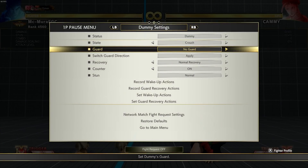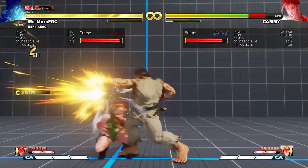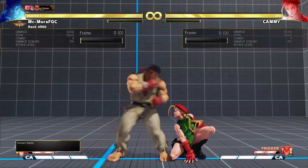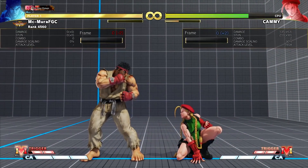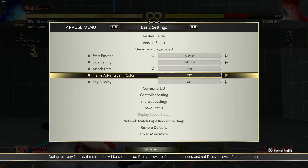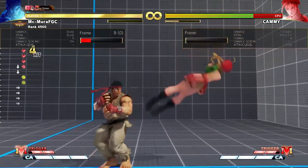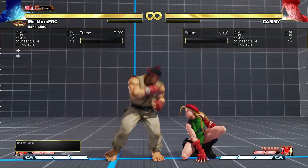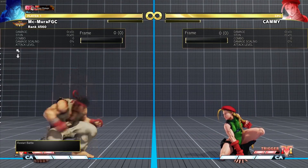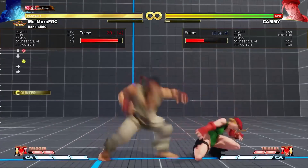Ryu also got a new target combo. His old target combo was standing medium punch, standing heavy punch, standing heavy kick — but if your opponent was crouching, the heavy kick would whiff and Ryu would get punished. Now Capcom gives you a new target combo: medium punch, down heavy punch into heavy kick. This hits crouching opponents, so you don't have to worry about whether they are standing or crouching. It's a quality of life change, probably won't matter much at high level, but for beginners it's really nice.